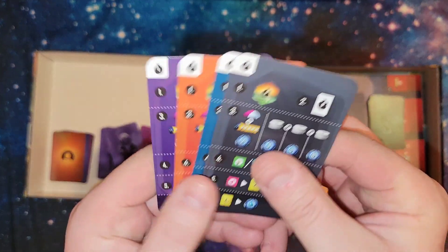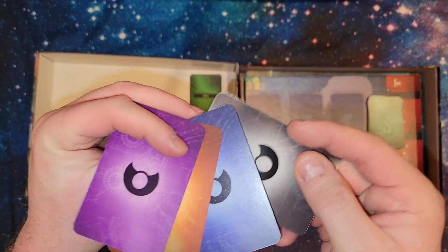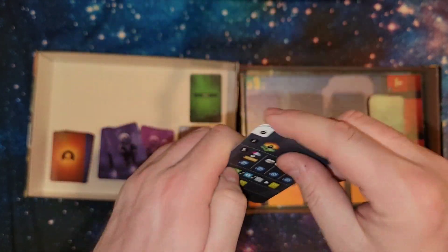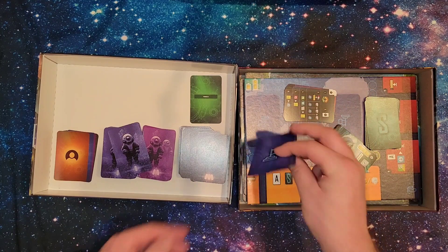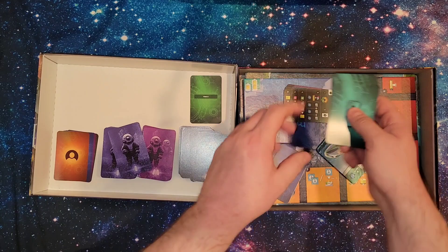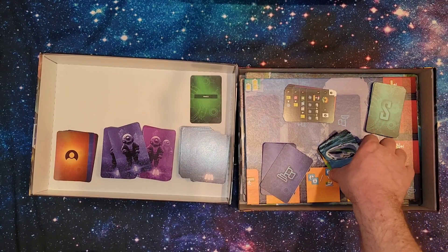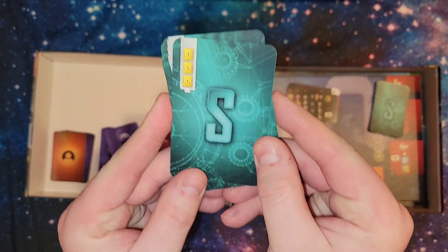Next we'll go with these — these are the four end game scoring cards, one for each color, to help you figure out how to score your end game. This is what the government contract cards looked like on the back, this is what the special cards looked like on the back, and the three credit special cards looked like this on the back.